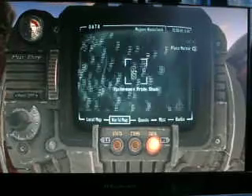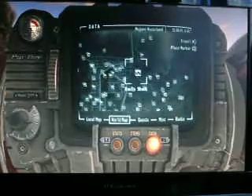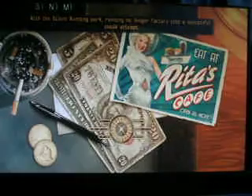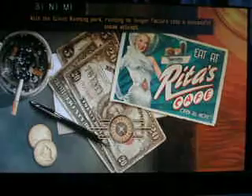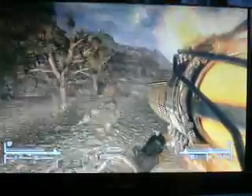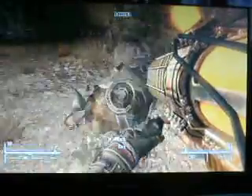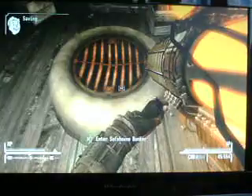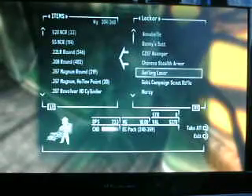One other thing before I go: I kind of need some help because I just finished the Dead Money DLC. If you have it, you get loads of gold bars at the end — they're worth like 10,000 caps each and I got five of them. I've sold two of them but I can't really find anywhere else to sell them. I sold one to the Gun Runners and one to some guy who works in a shack in Camp McCarran. That's why I have like 21,000 caps, but I need some other places to sell them and I'm not really sure where.